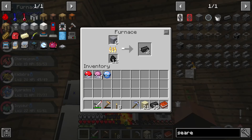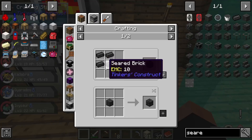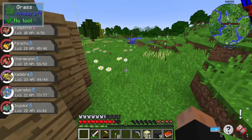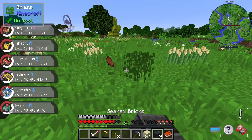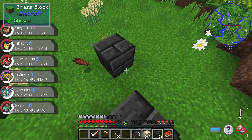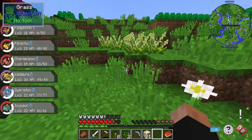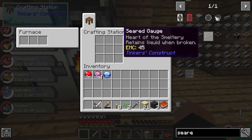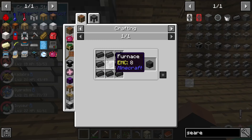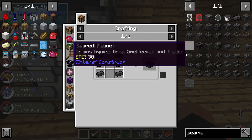Now that I got some seared brick, I'm going to quickly show you guys the crafting recipe — it's super easy, just four seared brick and there you go. So I'm going to quickly start building the actual smeltery around here. It won't be a big one or anything, just a quick, nice and round one. I'm also going to have to make a seared tank, the drain, and the controller. I'll be back once I have this all set up.